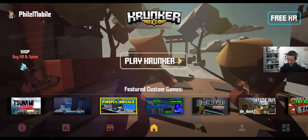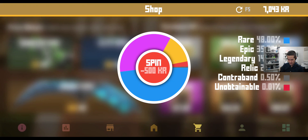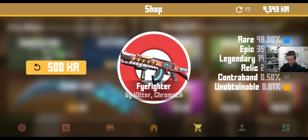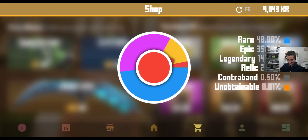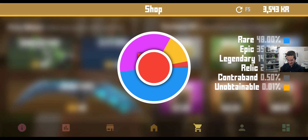Moving on to the tabs at the bottom — you can buy your KR, as you could before. And you could do some spins, so let's buy some KR really quick and do a few spins here. Oh, nothing too good yet. Season 5 items. Nice, nice — we've got a relic. Oh, blue. So yeah, you could just do spins if that's all you wanted to do.